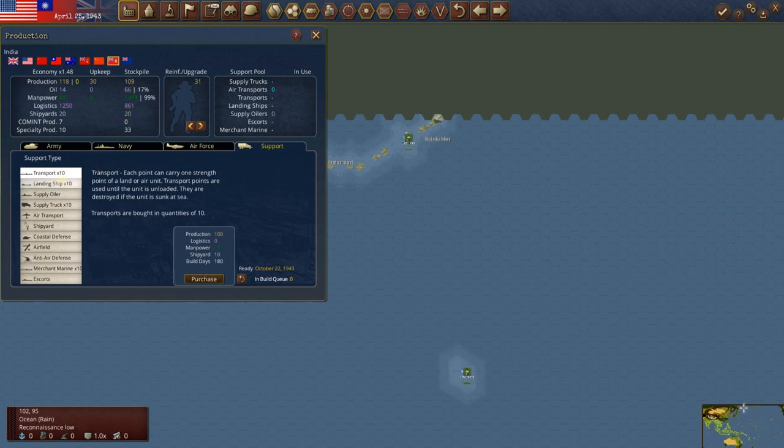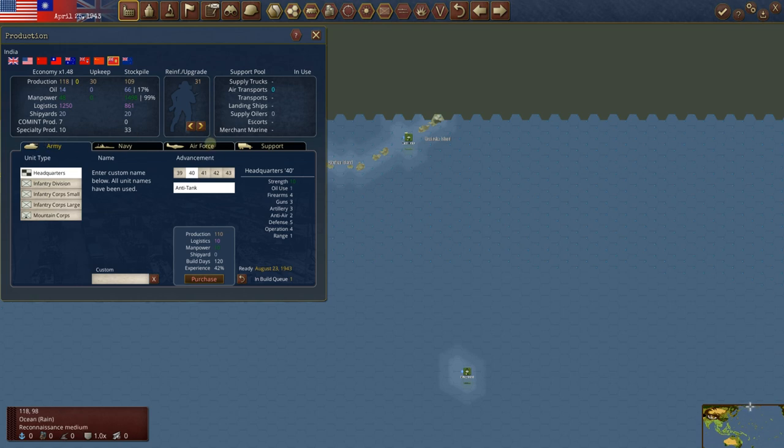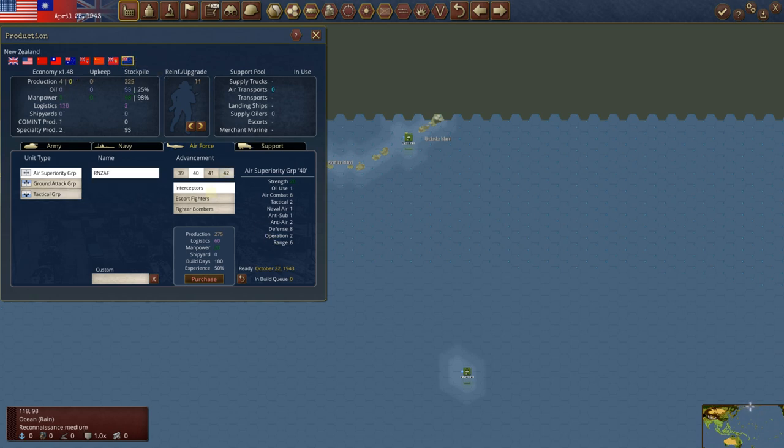India at 109 — plenty of manpower and logistics out here for the Indians. Let's go back over here. I actually wanted to add to their air force potentially. We could do that in a few turns — they've got enough units for now. I'm just going to leave it. New Zealand has no logistics — they have a lot of stuff, they just don't have any logistics. It is what it is.